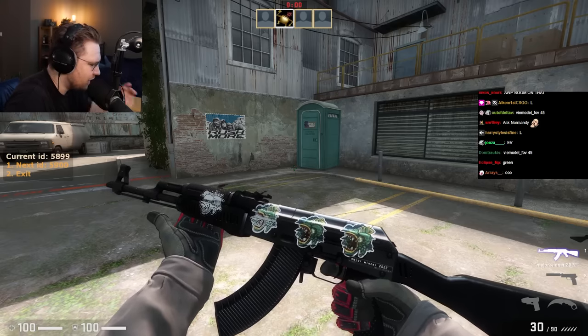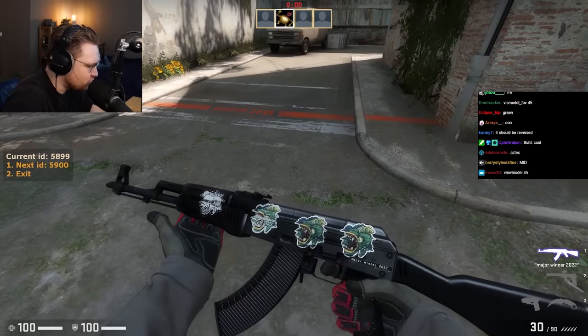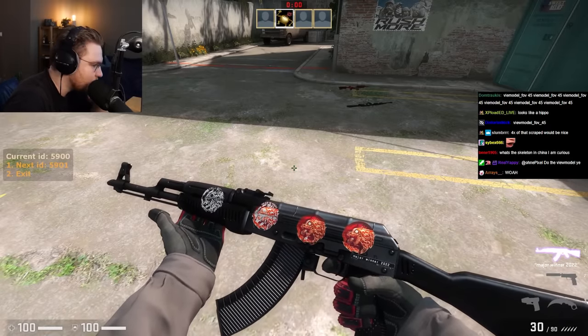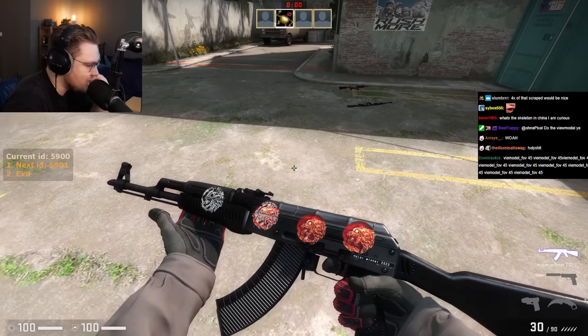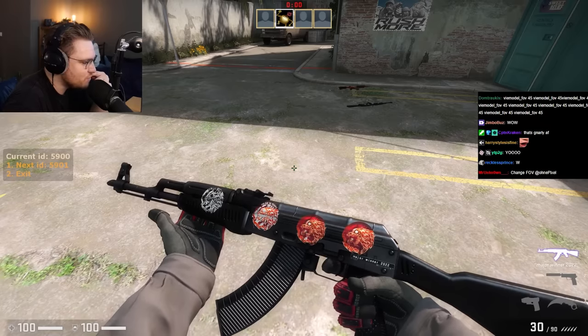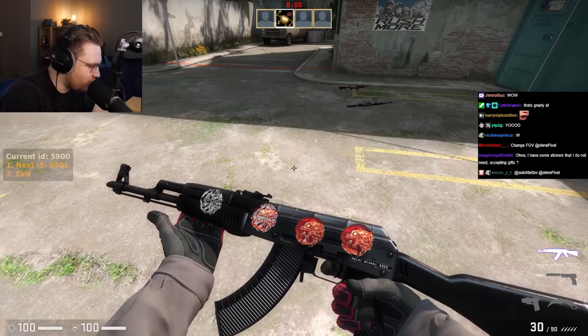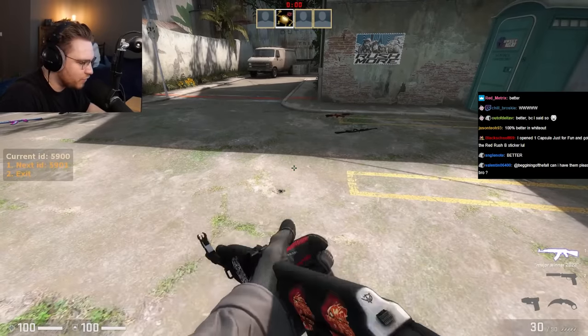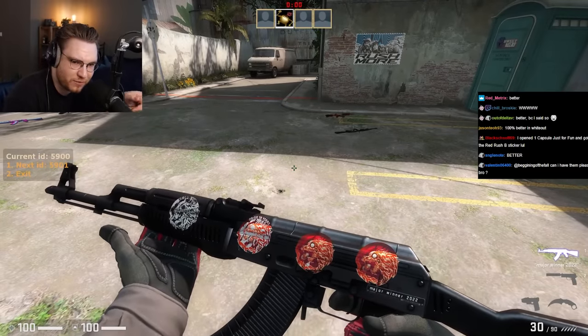This one scrapes down to a skeleton — I don't really see any special effect though. Next up, wow, this one reveals text: it says 'CS:GO 10 Years' on the top and scrapes into a skeleton as well. I like this middle version. I like it fully scraped, but I like the second one from the left where it still has some color and reveals the secret.